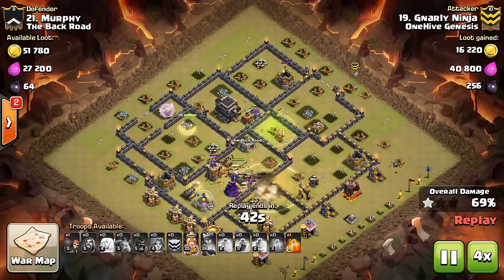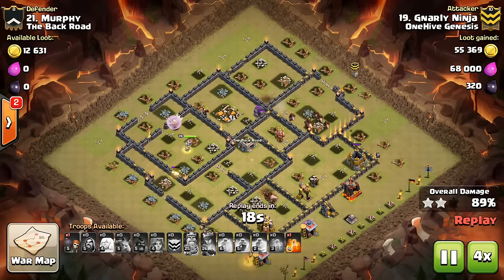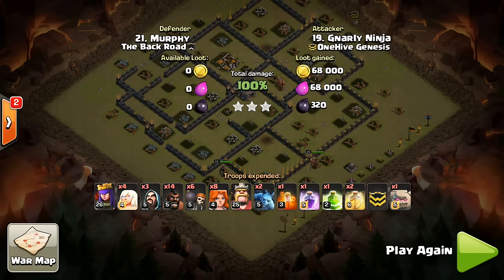But the exception to this would be if you're dealing with the CC troops early — sometimes there's a P.E.K.K.A. and you need to pop the Ability for that. A lot of people like saving the Ability for the end and just bringing as many Rages as they need, but I would recommend using the Ability a little bit earlier and saving that spell for your Valks or something else, because I think you'll get more value that way.